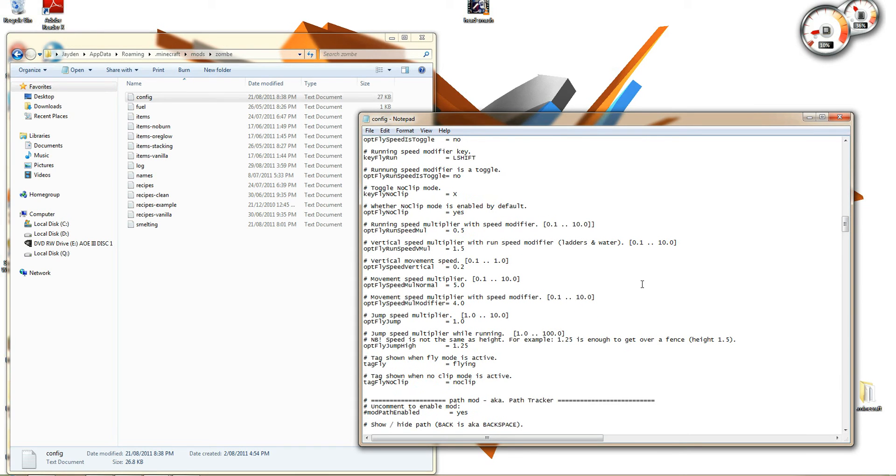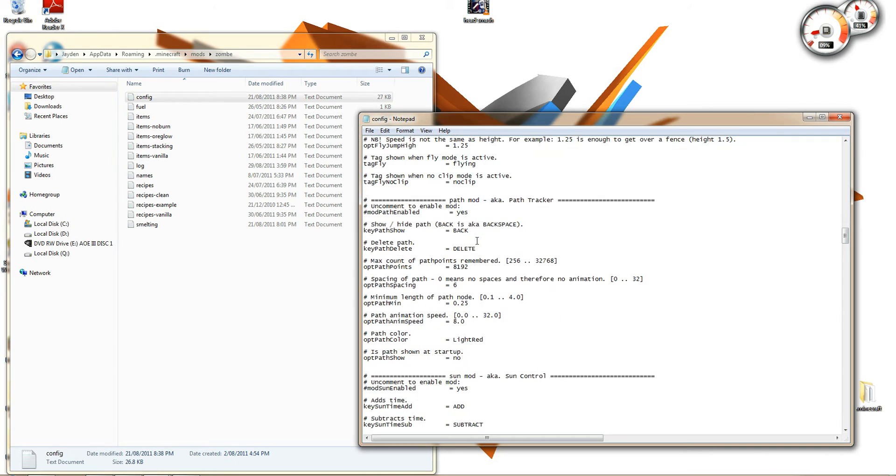Flying — that's probably the most reason why you'd have the zombie pack. You can also do noclip by switching it to yes. You can also change the button, like a toggle. So if you wanted to fly normally and not have noclip and go through stuff, you could just click on that button. I have X, because that's a button I don't normally use.